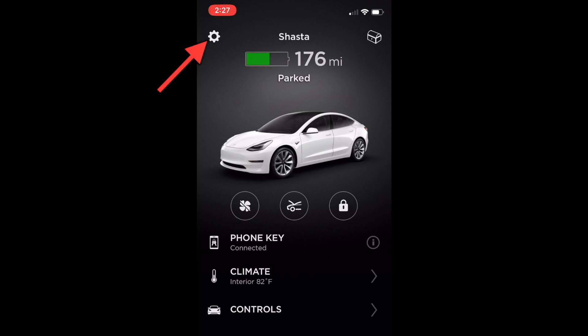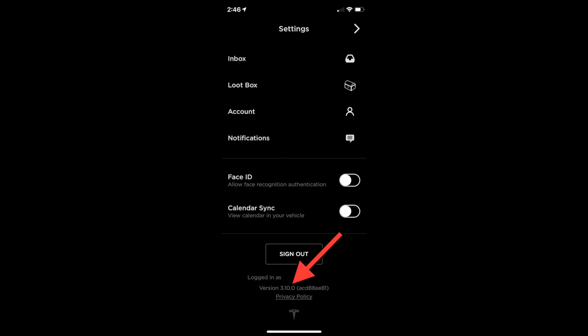You will also need the latest version of the native Tesla app, version 3.10. To find out what version you have, open the Tesla app, tap the settings icon in the upper left corner, scroll to the bottom of that page, and you'll see which version you have.